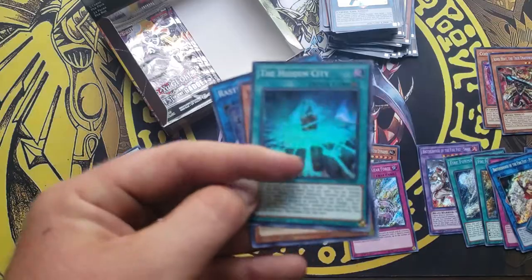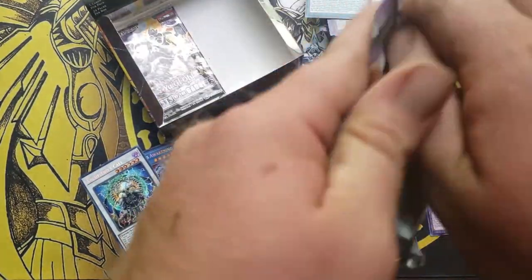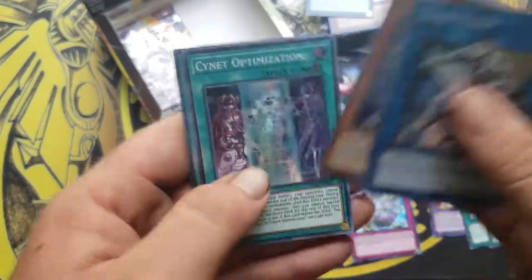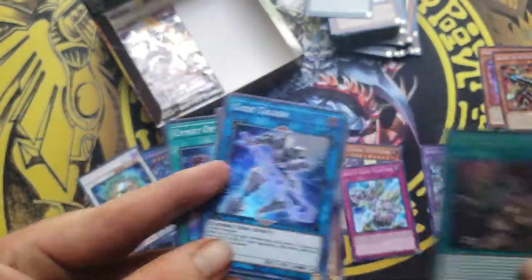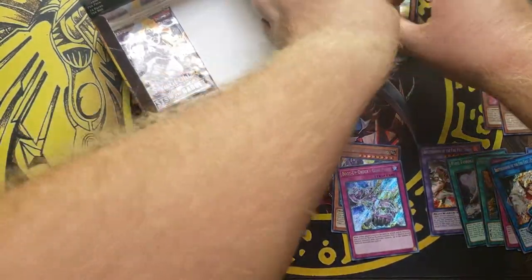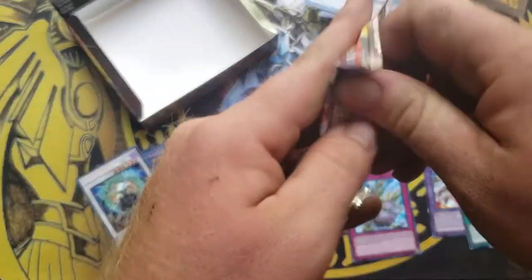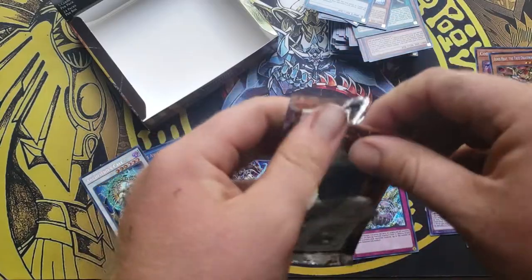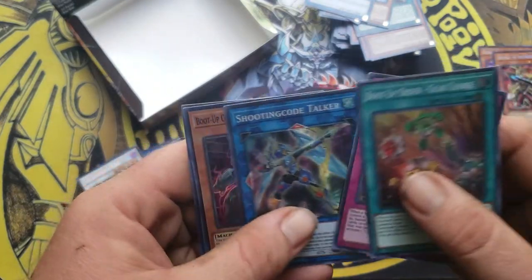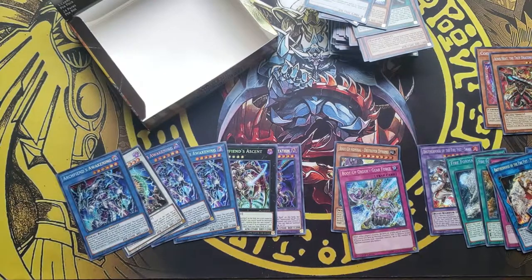Fire Formation Tica — I believe that's about a play set there. Fire Formation Dome. And now, is this our last pack? It is our last pack. Can we end with the Fire Fist Link Monster, the main Link Monster? We got a play set of Archfiend Awakening, so that ain't bad, but that's not the Link Monster.